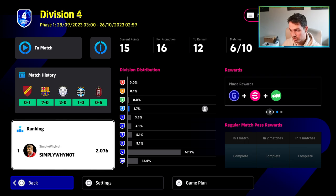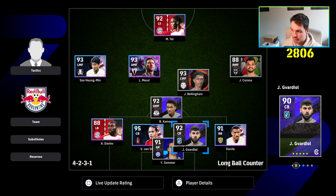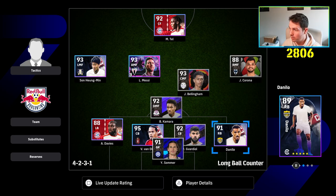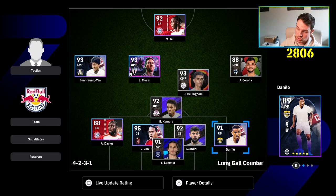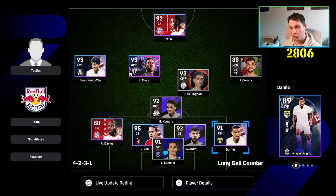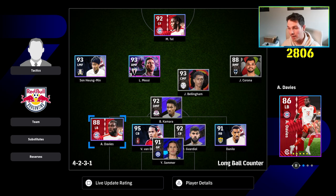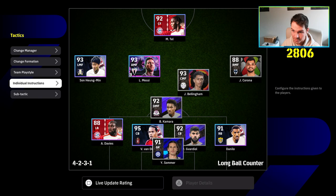It doesn't matter what player you have — whether it's Van Dyke, Camara, Cavariel, Danilo, or Corona — you can always block the ball if you manually are in position. So the first thing I'd say is if you've got a four-at-the-back formation, I would always have a defensive right back or a defensive left back — one or the other, never both.